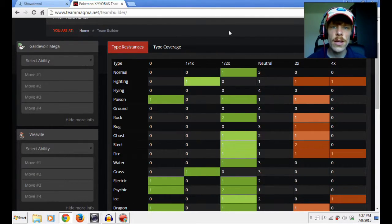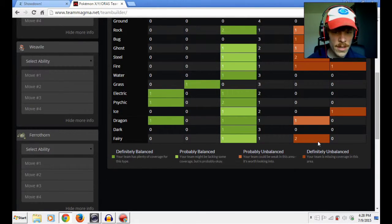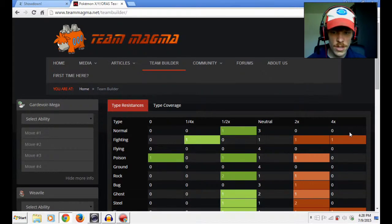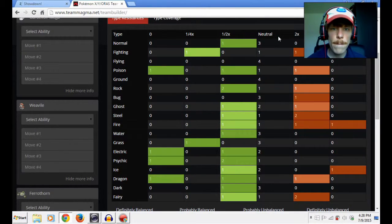So these are things our last two Pokemon need to take into account. Looking at what we have now: nothing that's actually resistant to bug, two that are weak to steel, a fire weakness, and some fairy, ice, and fighting weaknesses. So we need to be able to actually take these weaknesses out as much as possible. A lot of these weaknesses can be solved with the use of fire.